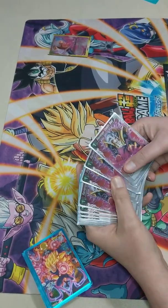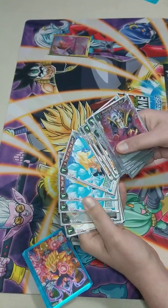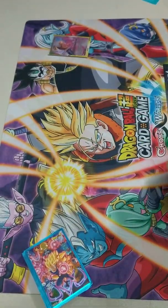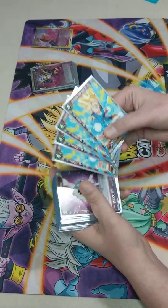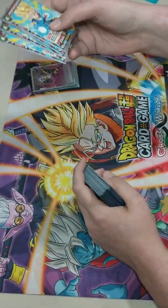Let's go over our extras one more time: negatives, negatives, negatives, and just a solid negate. That's the extra package - pretty easy, pretty simple. We're playing a red deck.